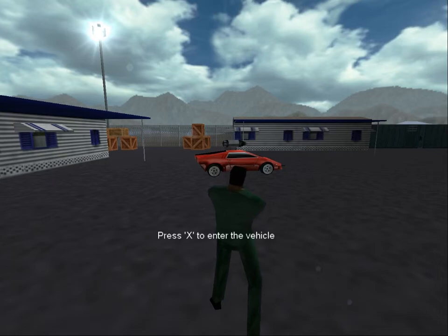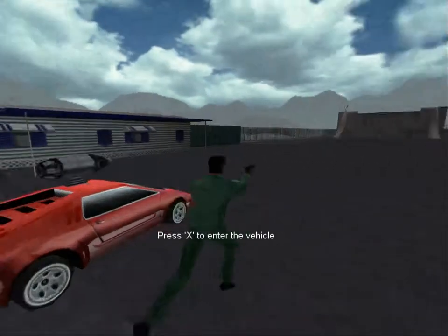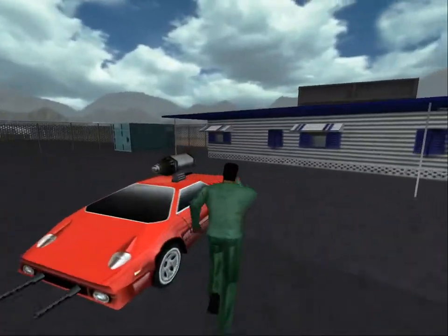Before combat can commence, the driver must first enter the vehicle. To do so, simply approach the vehicle and press the X key.